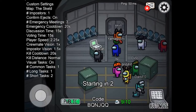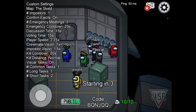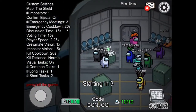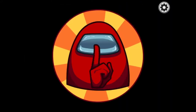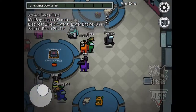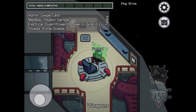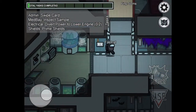Hey guys, welcome to another video! Today we are doing a Monarchs for special Saturday and as you can see we've got a full lobby and there's only one imposter, but I am a crewmate, which means I've got to complete tasks and try not to die basically. Right, let's go!